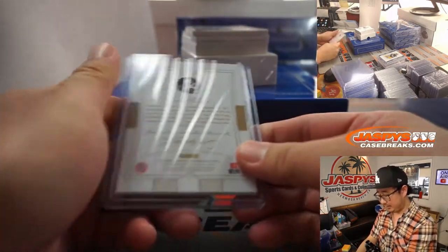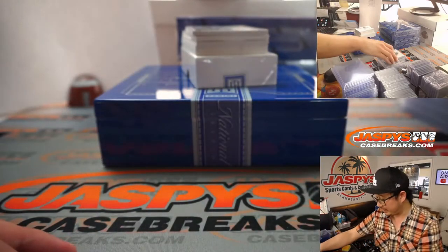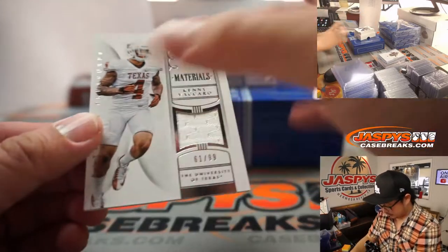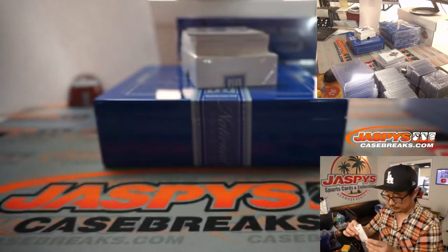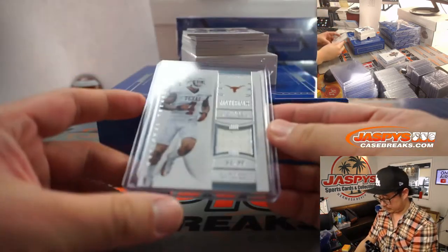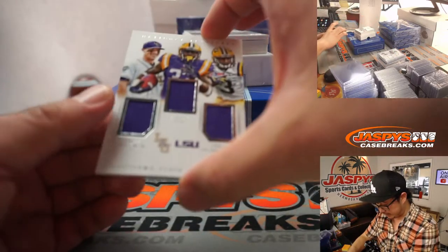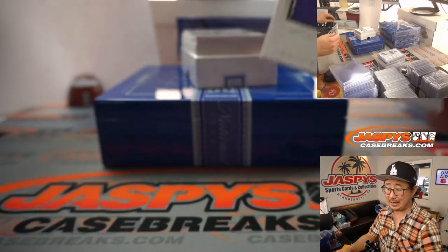Is he going to be the quarterback for the Saints? Do they make a trade? We've got Kenny Vaccaro, 61 out of 99 for Gale, number one. No randomizer here — Alex Bregman, Jeremy Hill, Odell Beckham Jr., 53 out of 99 for Robert.